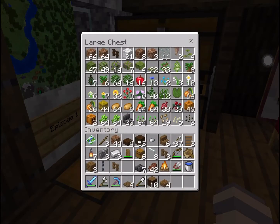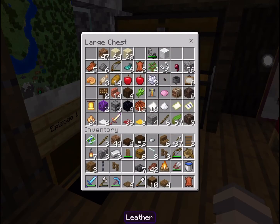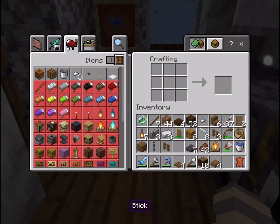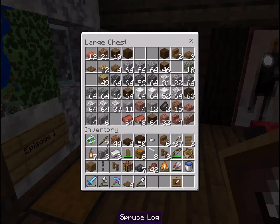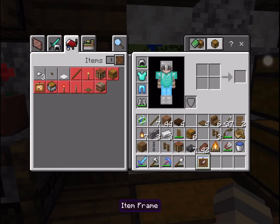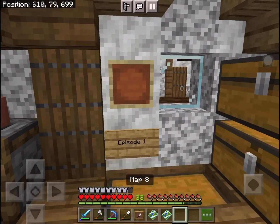Where is my leather? It should be in the other chest — yes, here is my leather. Let's make an item frame. There we go, we've got an item frame. Let's grab our other map — this is the recently updated map and this is the very old map from episode 1. Grab the item frame and the sign and move these over to the new building.